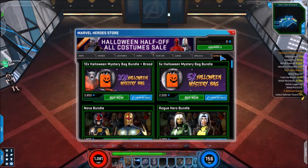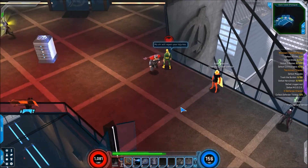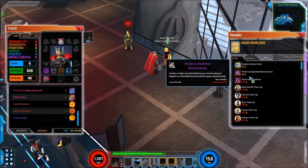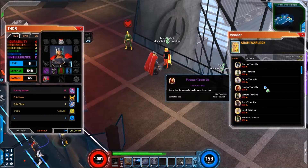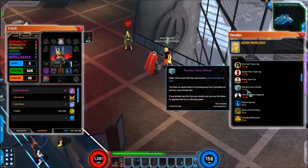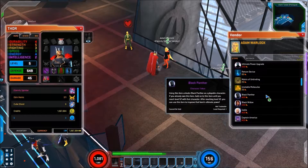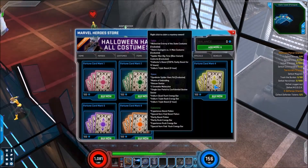Here's the shop, where you actually spend real money to buy costumes and all sorts of stuff. You can see they have deals for the holidays and whatnot. And here's where you spend those Eternity Splinters I told you about to buy different characters, which costs a lot more. They also have a random character slot option that costs a lot less, but you don't get to choose the character — and you can actually get a duplicate, which you then use to boost your ultimate power in the game.